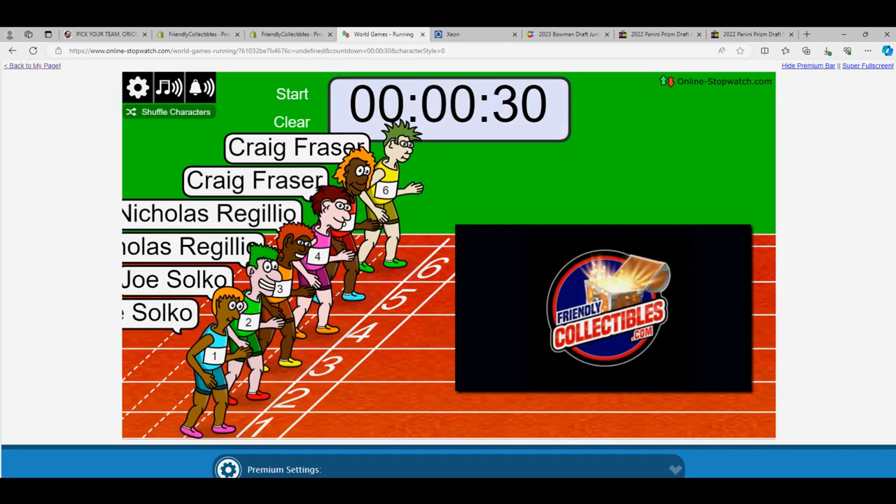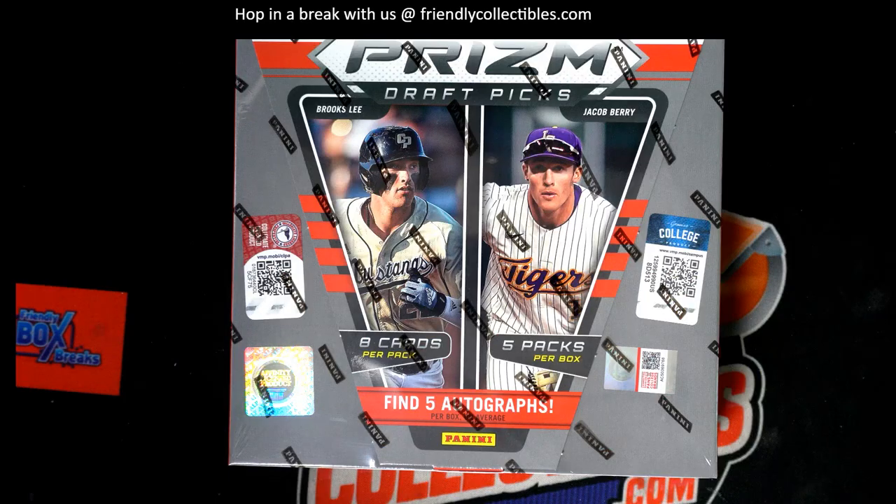Winner here gets four spots in the break. There are 22 letter spots, right? I want to confirm before we start up anything. Let me just check and see. Yeah, four spots to the winner. That's right. Let's go.